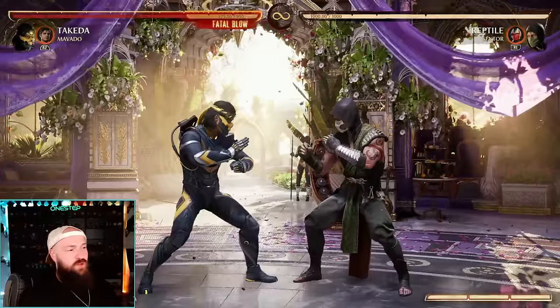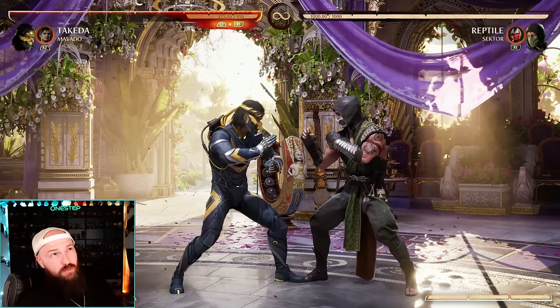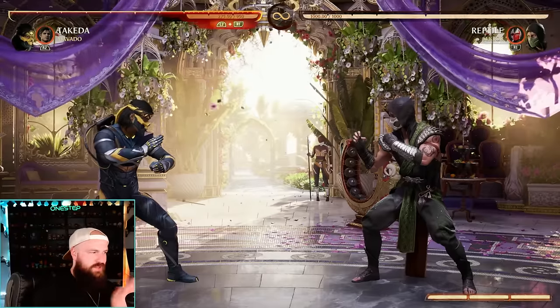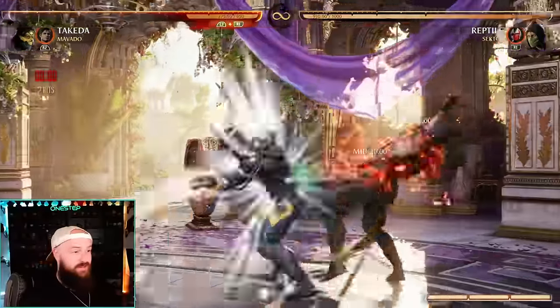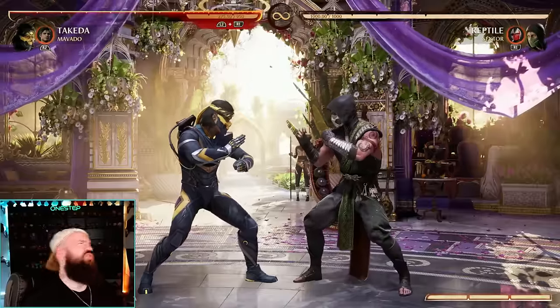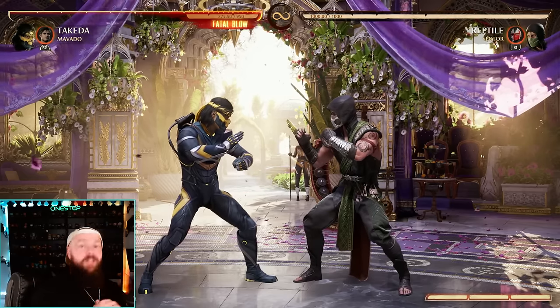Together, all of that makes for really fun gameplay. Takeda basically has an answer for any situation whether you have cameo meter or not. He's one of my favorite characters - very unique, with the longest poke in the game, the only rekka, pairs awesomely with many cameos, and looks extremely flashy. Let's go over some fun and easy combos with Takeda to get you started.